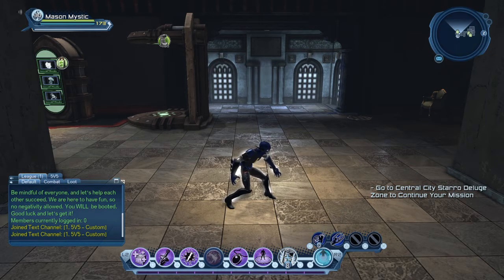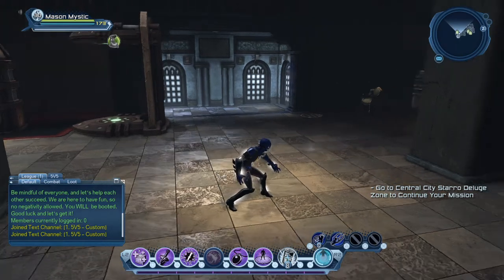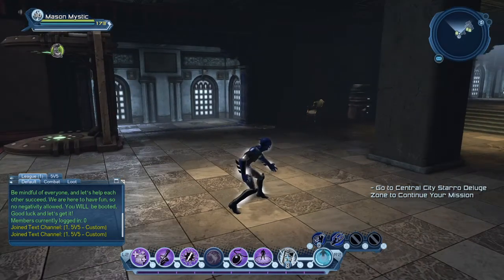I'm probably going to be splitting this up into two separate videos, but today we're going to be talking about whether your power is precision based or might based. Precision based means that the majority of your damage in DPS role is coming from your white ticks. Your white ticks come from your weapon attacks, and your yellow ticks are your might based damage, which come from your powers.